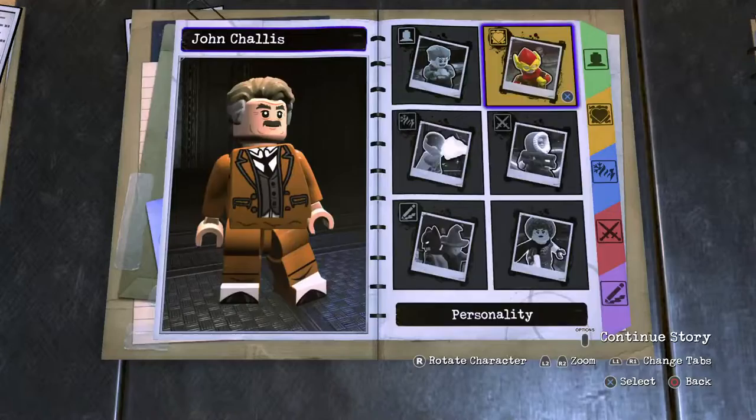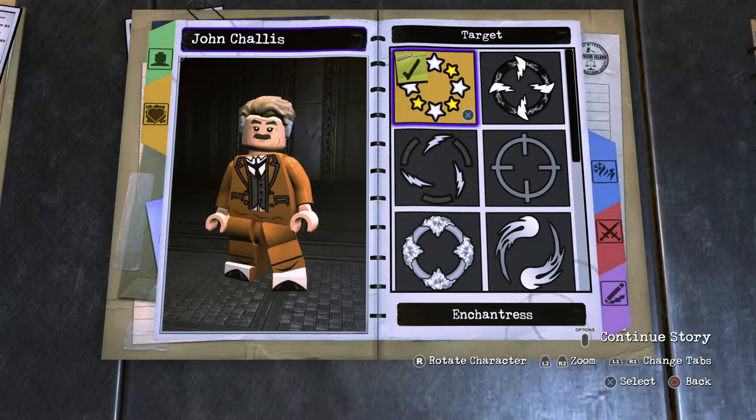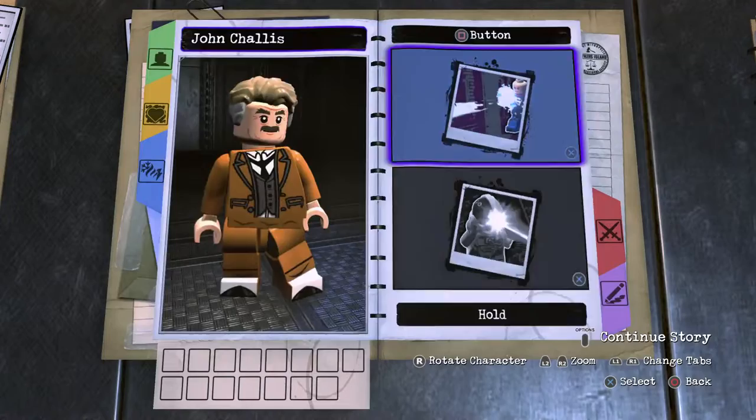Personality, of course, will be orange hearts or red hearts. Standard health. Voice — two or one. I think two suits him more. Enchantress for the target module. Basic speed animation. Cool. And then onto the abilities.